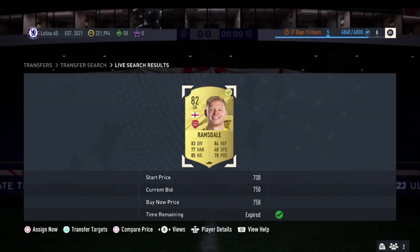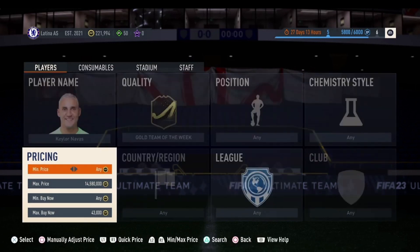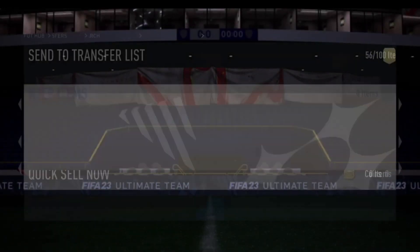The best investment to make coins for the Road to the Final promo is Team of the Week Keylor Navas, who has recently transferred to Nottingham Forest. This card is going for around 43,000 coins. He is an 89-rated inform card that will be going out of packs soon, meaning he will rise in value. With a new promo releasing, he should rise even more, so pick one up and hold until you're comfortable to sell for a nice profit.